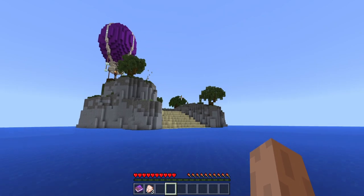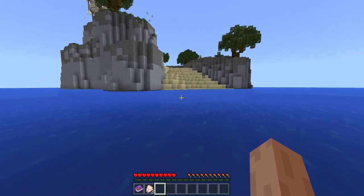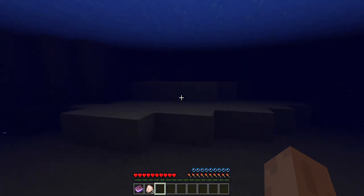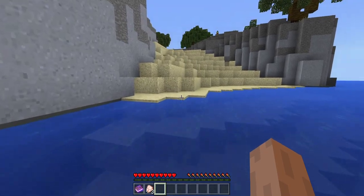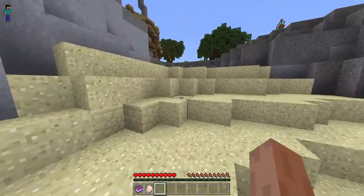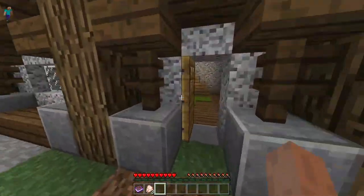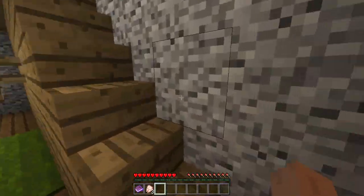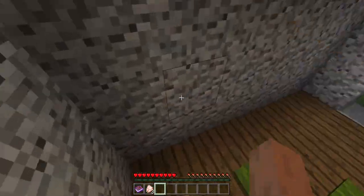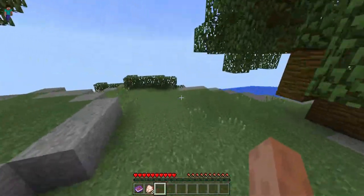If you guys want to see more of these episodes where I explore the lobby — especially for those of you on old Xbox One, Xbox 360, or PS4 who can't get this version but still want to see it — like and comment below. I already see this door's open; there's a ton of crafting benches and a furnace, but if only we had some coal we could cook our food.